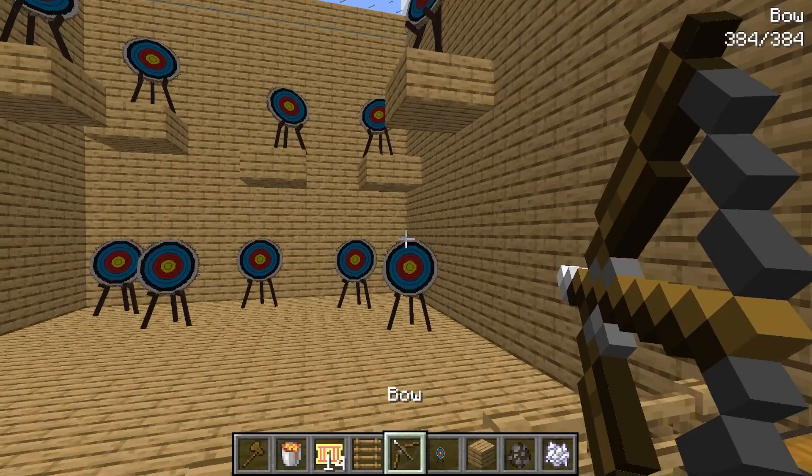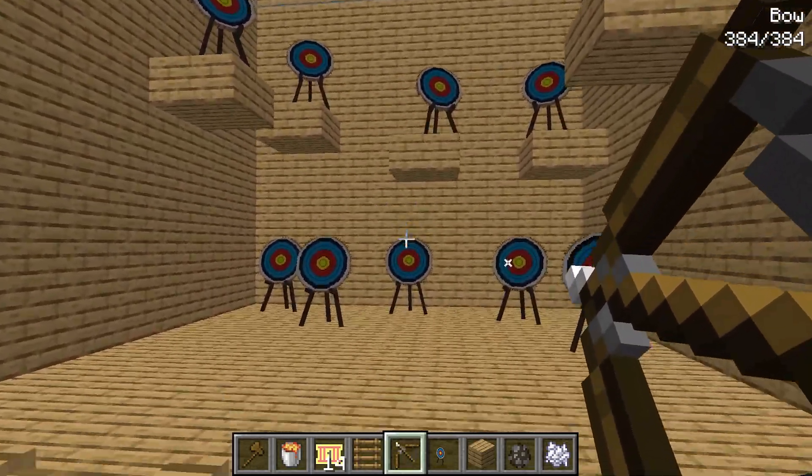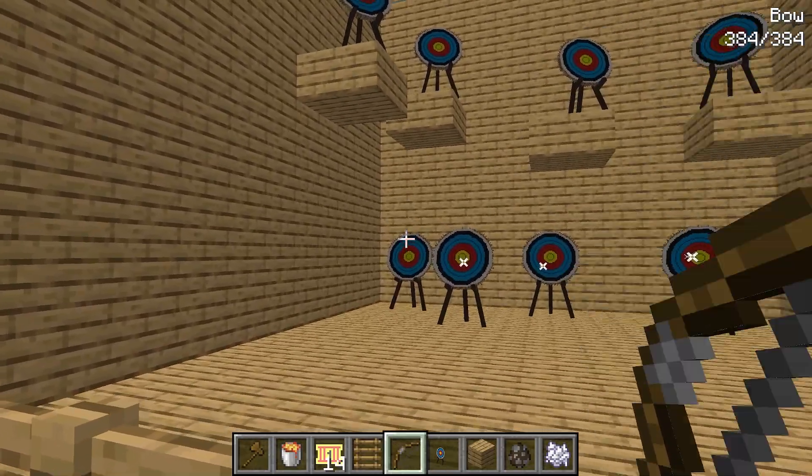My archery room is actually looking pretty cool right now. And man, this looks really difficult. Let me go ahead and try it out real quick. I'll take the archer bow like this. And boom, look at that. I'm hitting all the targets, man. I am so good at archery, Zoe. I'm way better at archery than you. Yeah, I seriously doubt that. I'm practically a pro.